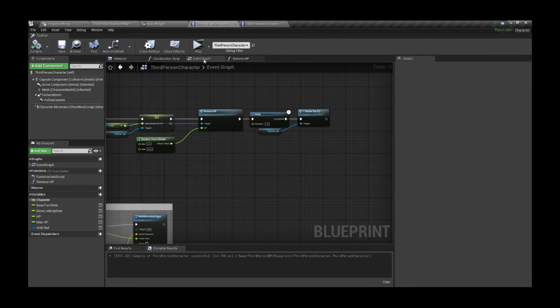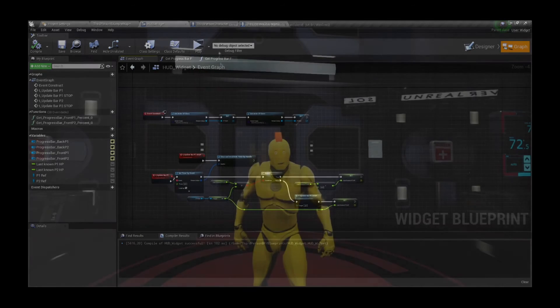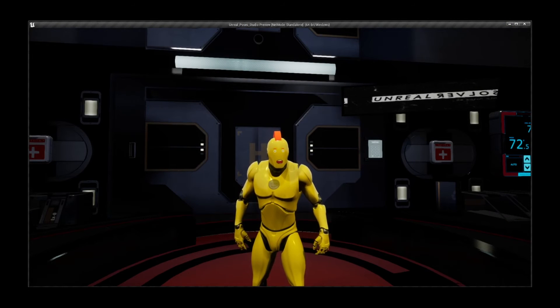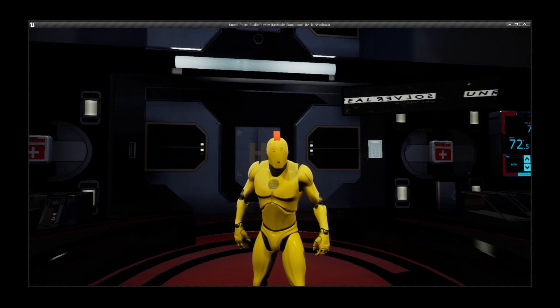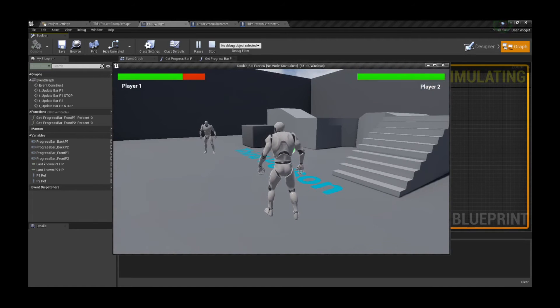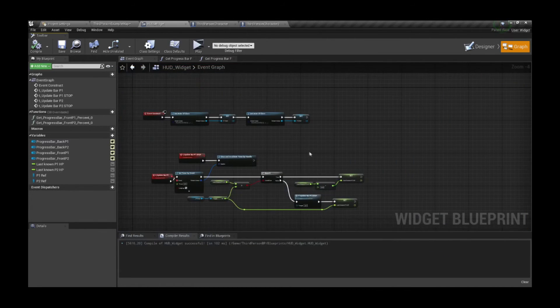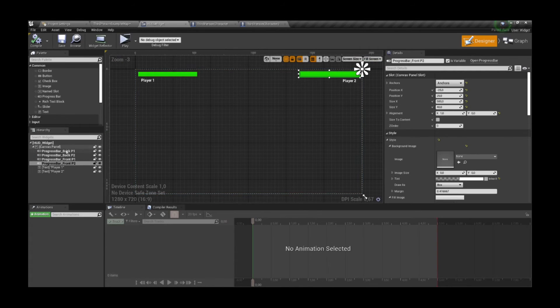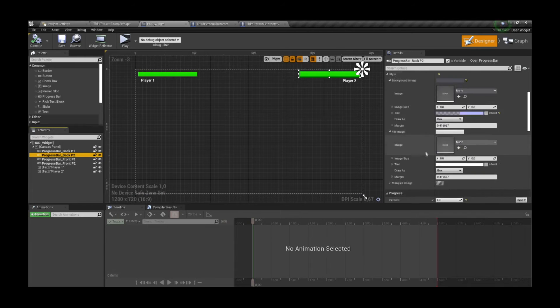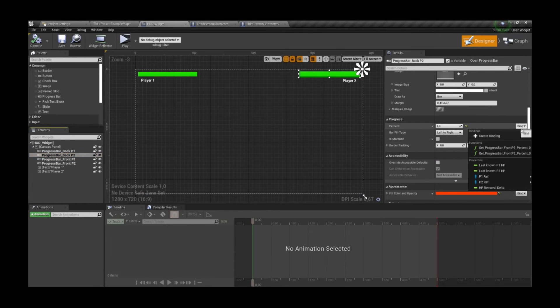A quick code review before hitting play is useful if you actually think about what you see, because otherwise you'll assume it's fine when in reality it doesn't behave as you want. You can clearly see it doesn't work as expected. Looking for the issue, I realized the red bars do not have any binding, which means they won't move regardless of anything.